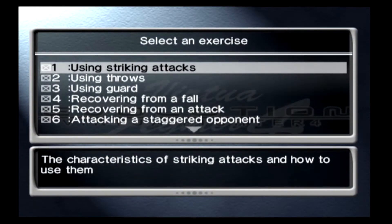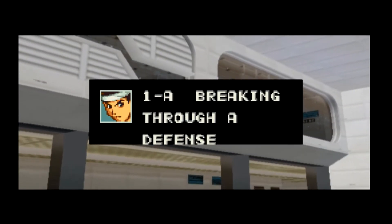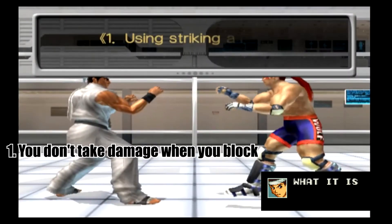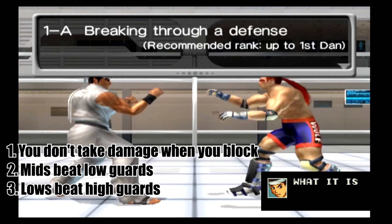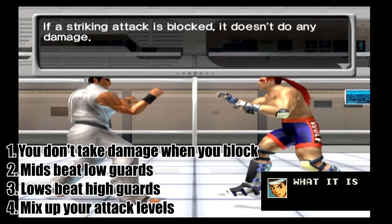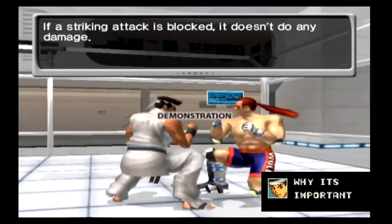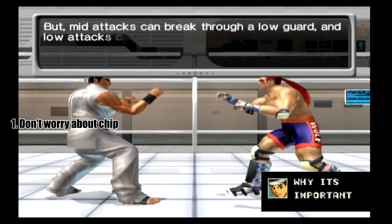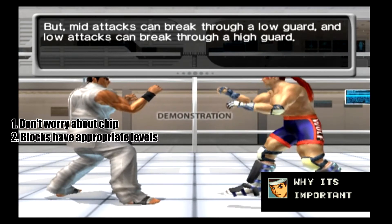Right, let's get started. Number one: Using Striking Attacks. This is broken into two sections — 1A: Breaking Through a Defense, and 1B: Getting a Counter. Section 1A — Breaking Through a Defense, recommended rank up to 1st Dan. What it is: this wants you to know that if a striking attack is blocked it doesn't do damage, but mid attacks can break through low guards and low attacks can break through high guards. It also wants you to know that when using striking attacks, mixing up mids and lows will force your opponent to change their defense.